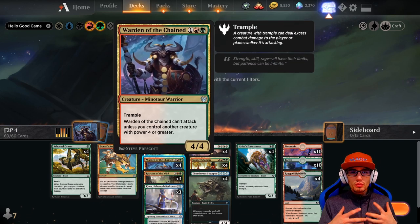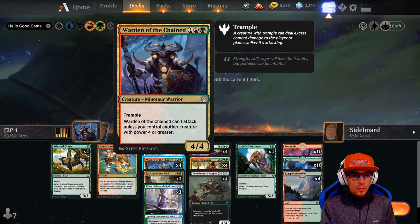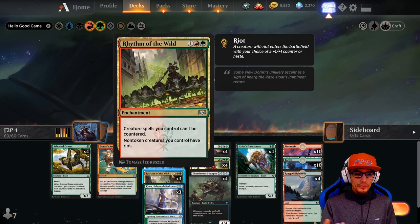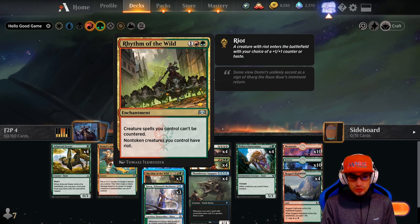Warden of the Chained is the card we built the deck around. It's a four-four with trample, and it cannot attack unless you control another creature with power four or greater. We have three copies of Rhythm of the Wild — it's an enchantment. Creature spells you control can't be countered, and non-token creatures you control have riot.